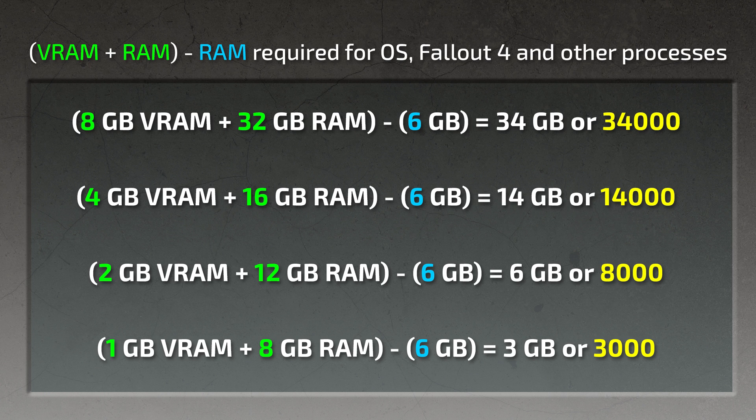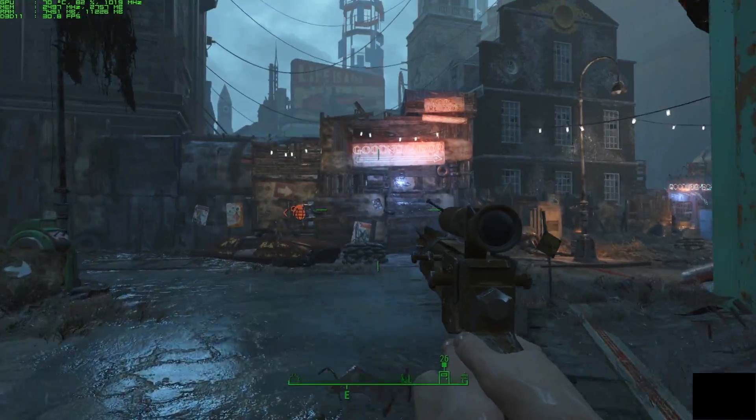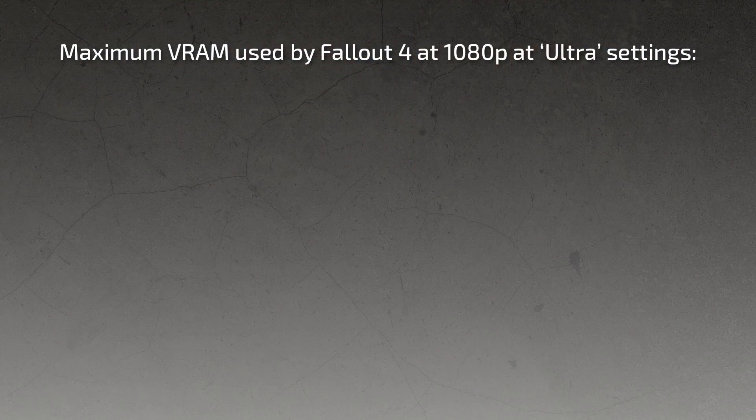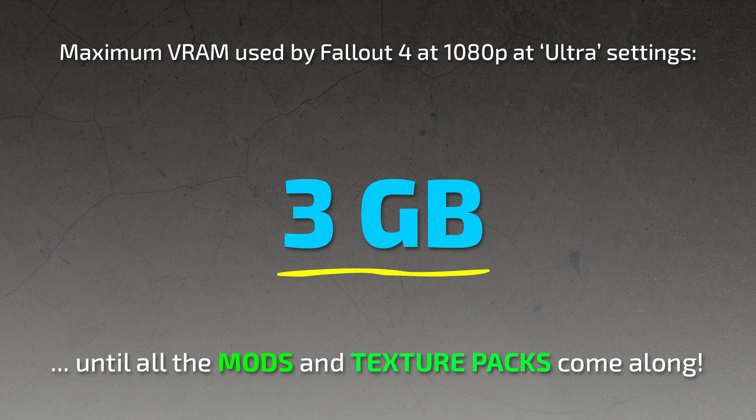Now this last one might be the most interesting, because the game's minimum requirements suggest a minimum of 2GB of VRAM. So for these users, by setting a value of 3,000, they allow the game to use 3GB of VRAM and thus meet the minimum requirements. What's worth noting here is that even with a value as low as 3,000, users will not miss out on any benefit of the mod today. This is because even at ultra settings at 1080p when my frame rate is crippled, the VRAM usage never exceeds 3GB — equivalent to the 3,000 value for video memory size. Now this is true for the time being, though once all the mods and texture packs come rolling along, it'll be a different story.